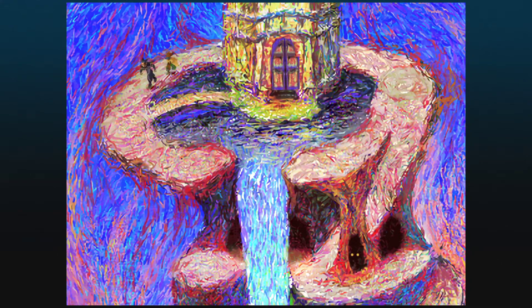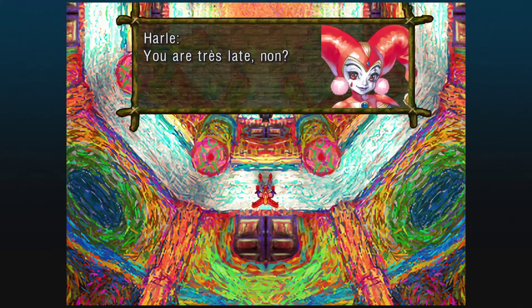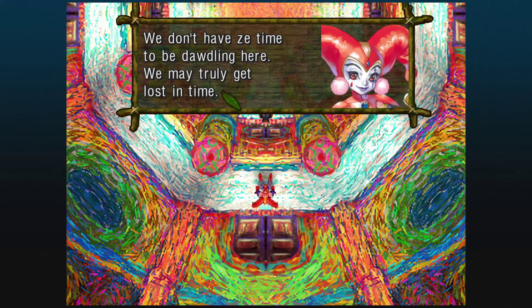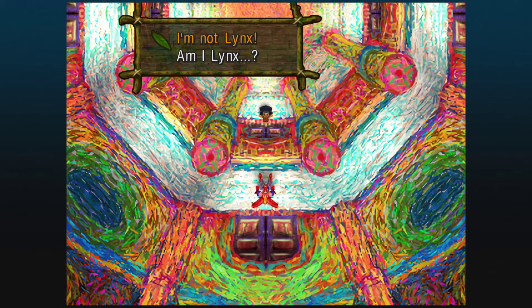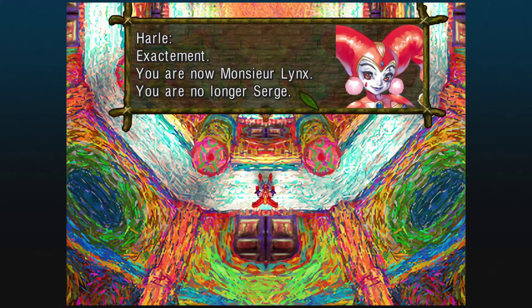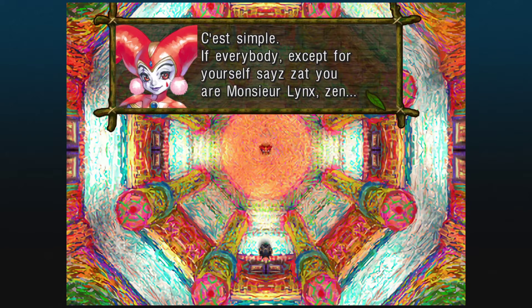This door was locked before. It is now open because we have Sprig in our party. And there's Harley. Her reaction to either dialogue option is, as far as I remember, basically the same. Though I do have footage already recorded of the first two options and I'll double-check in editing if they're any different — I'll show them if so.